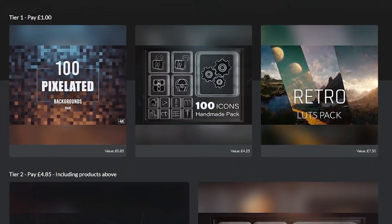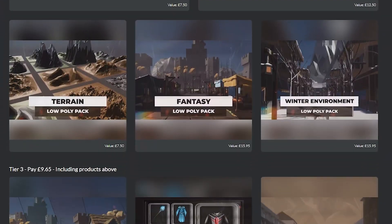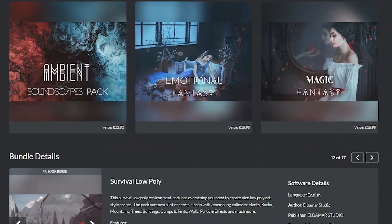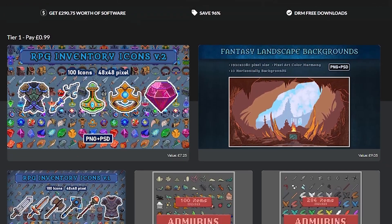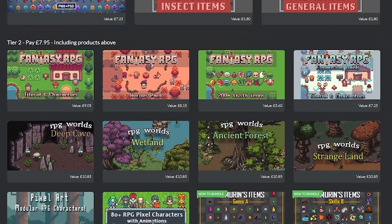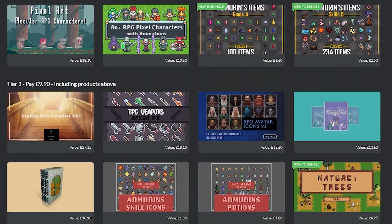On Fanatical, there's the Low Poly Unity Game Assets Bundle 2, which is 17 packs with 190 wild west models, icons, look-up tables, and forest environments all in low poly style. Fanatical also has a 3-tier bundle called the RPG Game Builder Assets Kit, which has 33 packs with bunches of weapons, icons, UI icons, sound effects, and so much more.